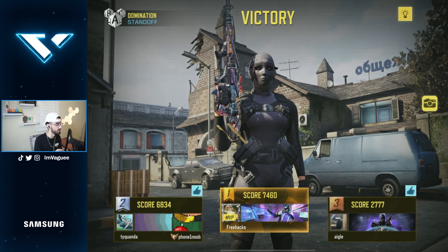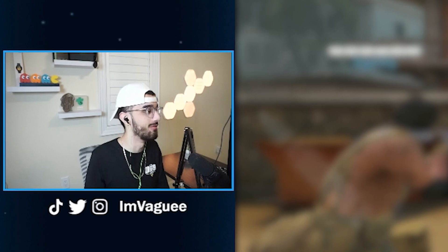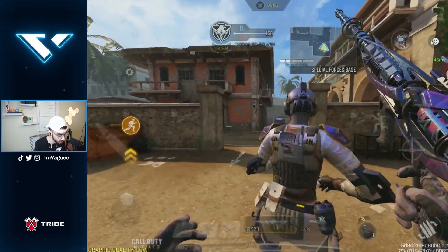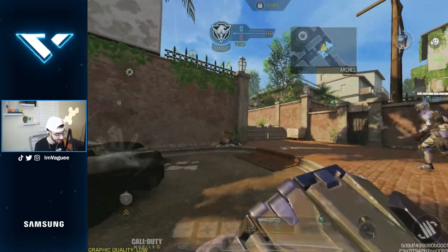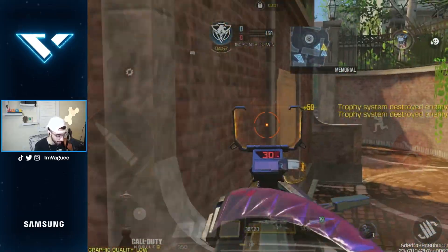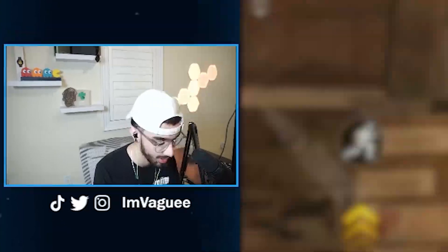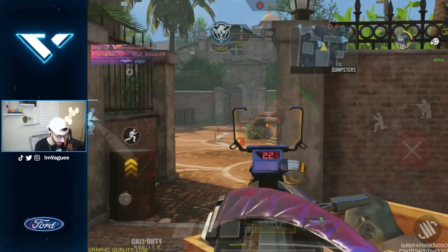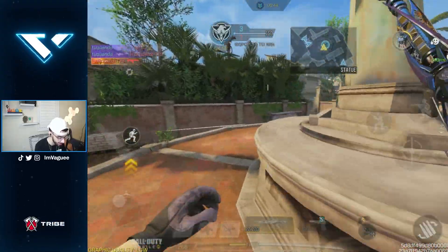For our second game we are gonna be in Slums. Unfortunately it isn't really the long-range type map which I was hoping to use to show you guys how this gun works in those scenarios, but Slums is Slums — we do love it. Not getting a first kill because that guy wants to play a heady, but it's fine. I'm gonna pick him off as a refrag and hold this heady. Looks like they're all the way across in the ring so I'm gonna try to make a path.